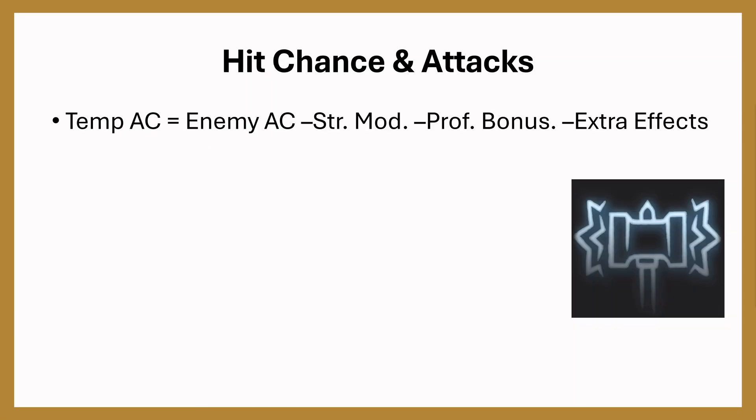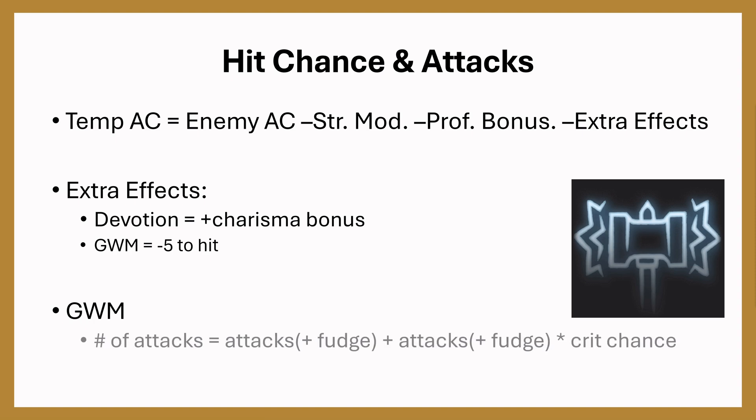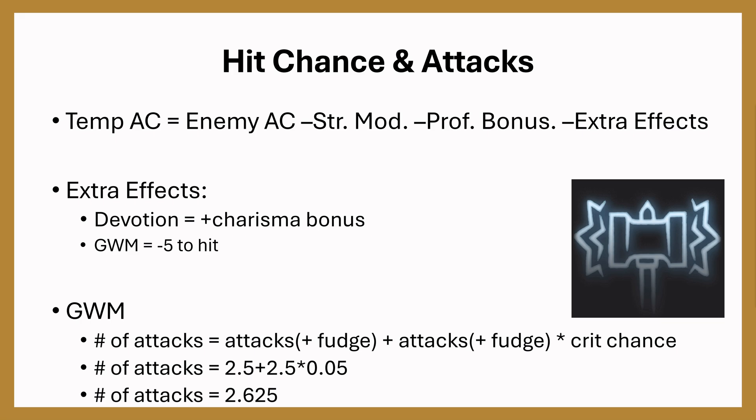Now let's look at hit chance and attacks. The enemy's temp AC equals the enemy's base AC minus the strength modifier, proficiency bonus, and any extra effects. The extra effects include Devotion's Charisma bonus or Great Weapon Master's minus 5 to hit. Great Weapon Master also gives extra attacks, so the total number of attacks equals the base attacks plus a fudge number, plus that sum times the crit chance. The crit chance accounts for the extra bonus action attack on a crit, and the fudge number accounts for killing enemies and gaining extra attacks. On average, you're killing something every other turn, so 2 out of 4 turns you get this extra attack — giving 2.5 plus 2.5 times crit chance, yielding 2.625 attacks per turn on average.